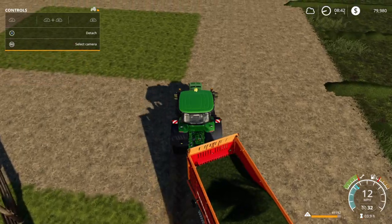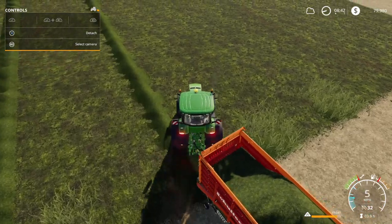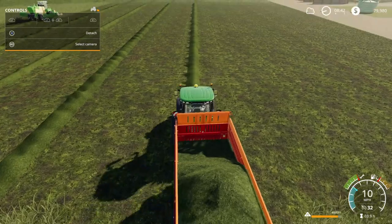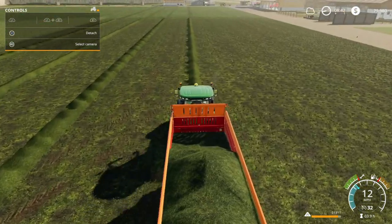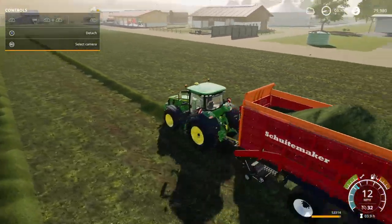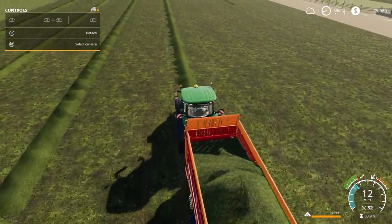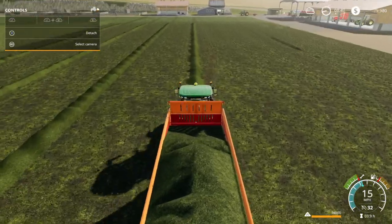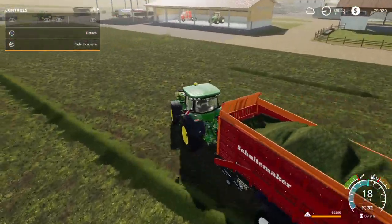We'll finish filling it up. We can fill this wagon up — we're at almost 56,500 liters, almost there already. Then we'll head over to the BGA here in Ravenport. We bought Field 7 right beside the BGA, and we also purchased the BGA. I bought Field 7 for its convenient location. We're full, so let's head over to the BGA.